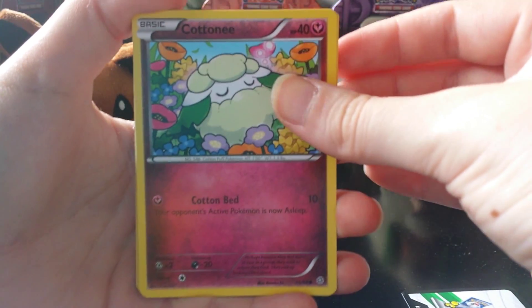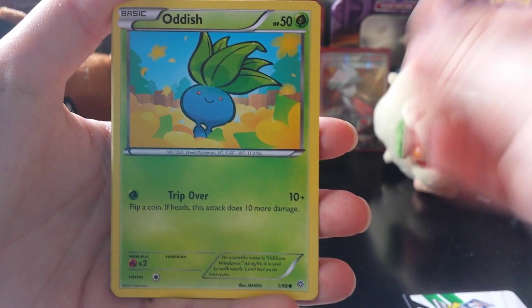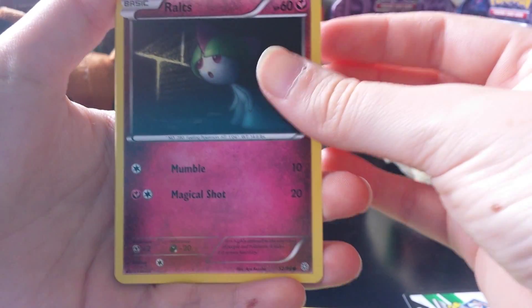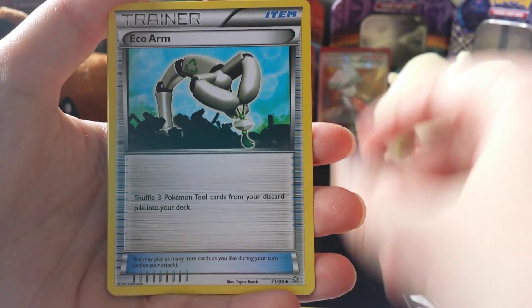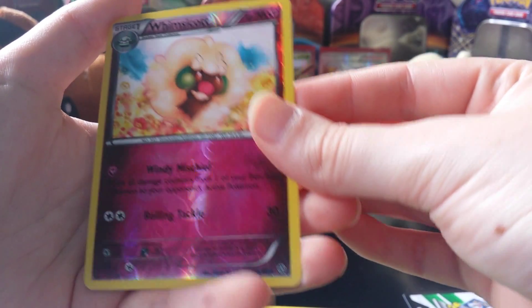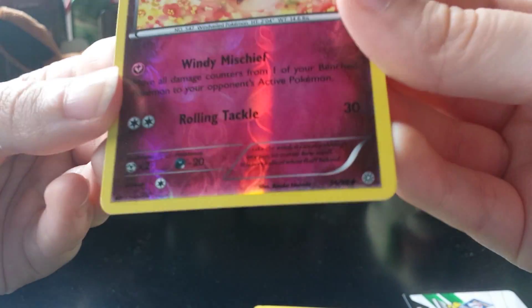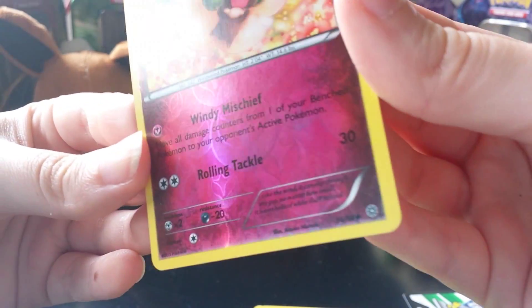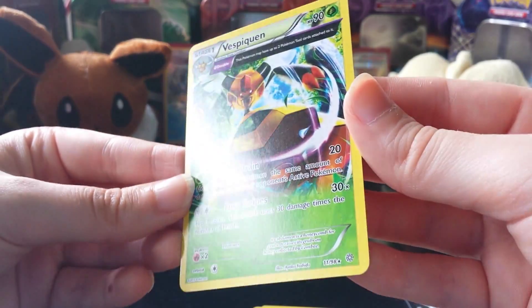First up we got Kuttney, Eevee, Oddish, Ralts, Magikarp, Livoball, Eco-Arm, Belasam. Our Reverse Holo is a Whimsy card - very nice, I like the shiny shine on the fairy pink. And our rare is a Whispaquin non-holo rare.